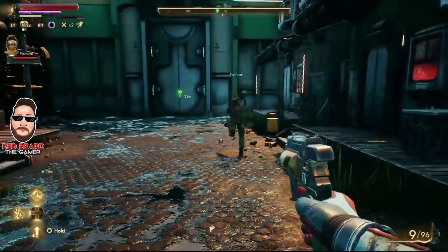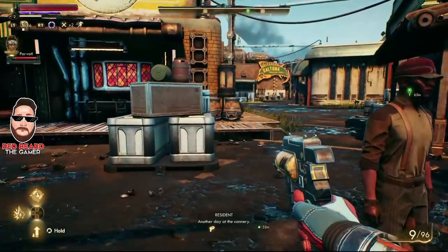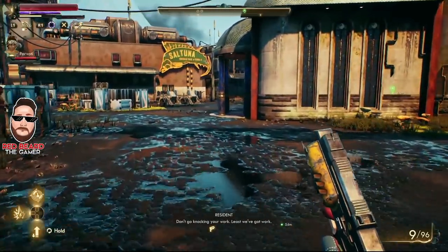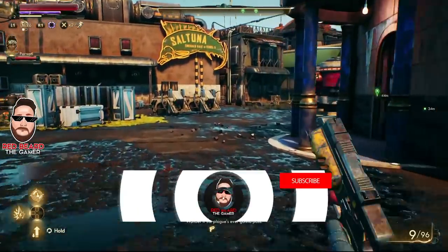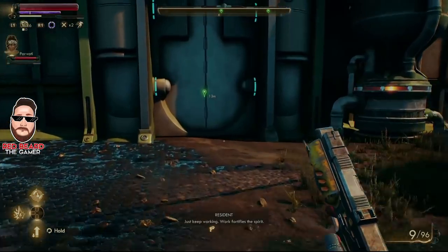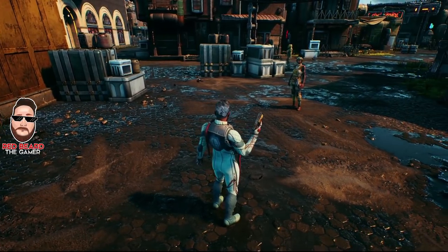Hey, what is going on guys, welcome back to the channel. In this video we're going to be looking at an unlimited duplication glitch for Outer Worlds. With this you can actually duplicate any item that you can drop — guns, weapons, ammo, whatever you can drop from your person. You don't even have to be that far into the game; all you have to do is make it to Edgewater.